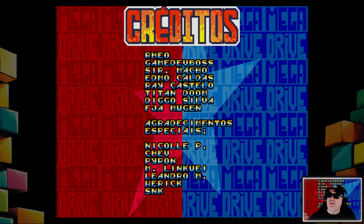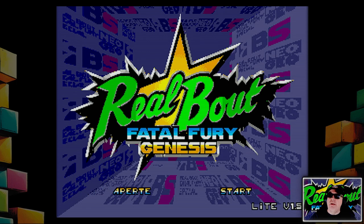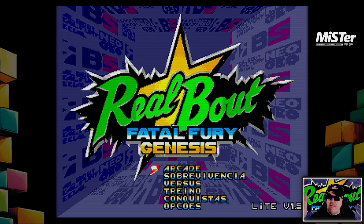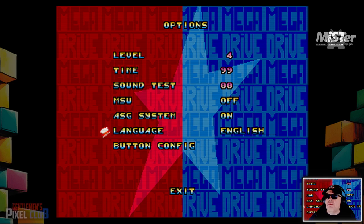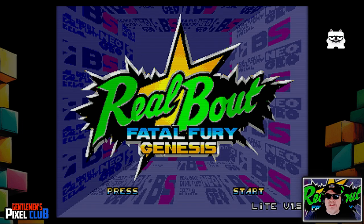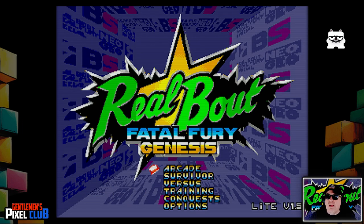All of the menus are in Portuguese. We need to change that, so we'll hit Start, move down to the bottom to 'Opcos' — which is probably Options — and toggle left and right. There we go, it's now in English, so we can understand everything.